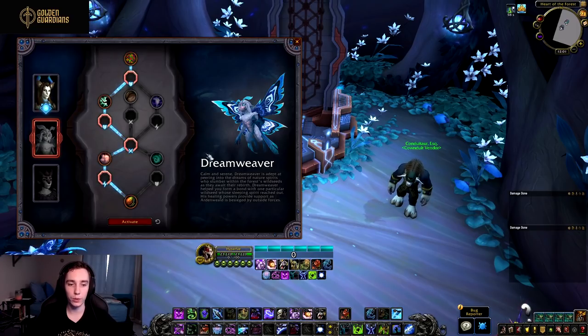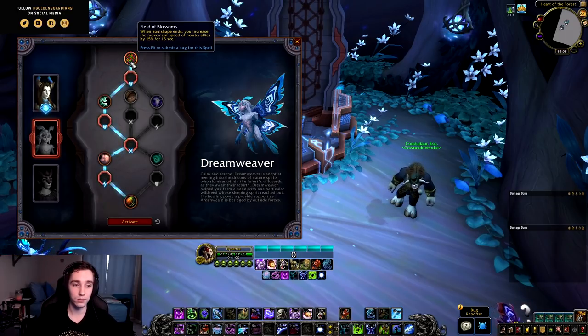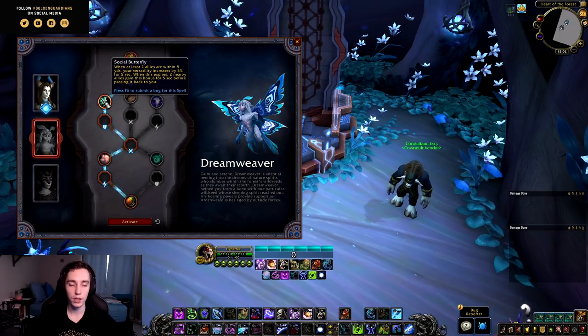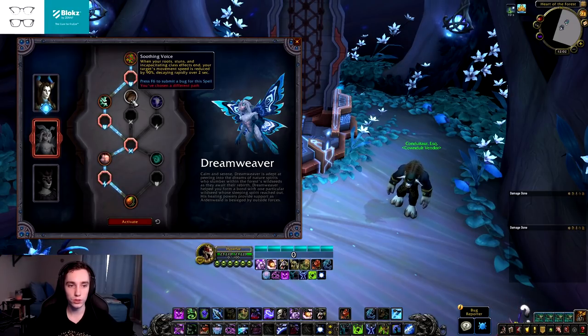Moving on to the second soulbind, Dream Weaver. In the first row we have Field of Blossoms — when Soul Shape ends, you increase the movement speed of nearby allies by 15% for 15 seconds. General utility that helps your party more than you. Then we have Social Butterfly — when at least two allies are within 8 yards, your versatility is increased by 5% for 5 seconds. When this expires, two nearby allies gain this bonus for 5 seconds before passing it back to you. Versatility is super good on tanks and passing it between party members is quite strong.